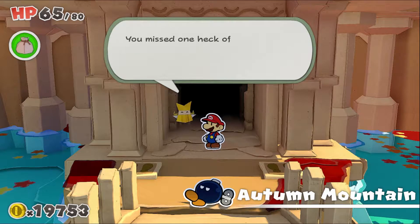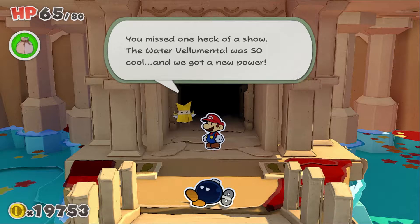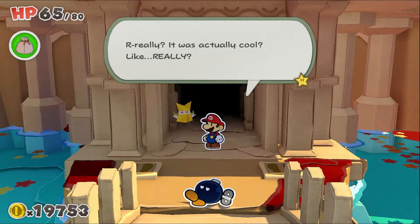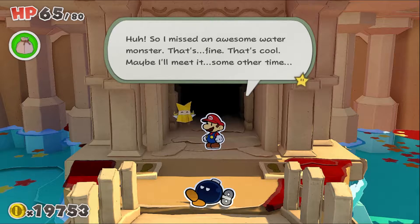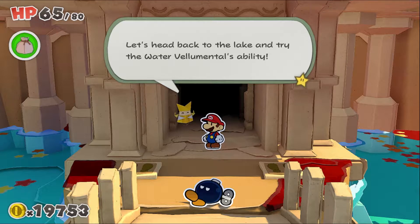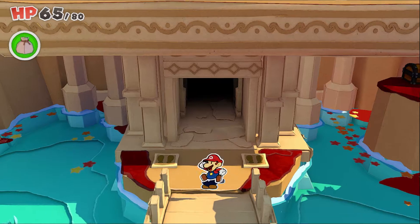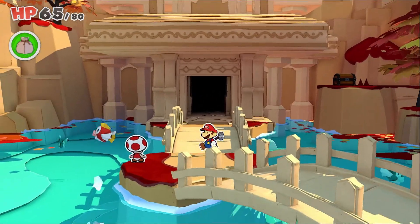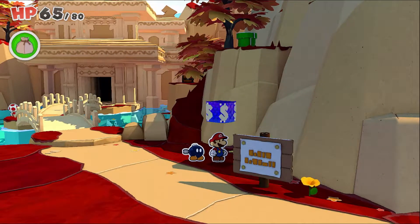Bobby, you really did wait! You missed one heck of a show — the water ability, it's so cool! We've got the new power. It was actually really cool. I did miss an autumn water monitor — that's fine, maybe I'll meet it some other time. Don't worry, you'll see its power in action soon enough. I actually had to sit up in my chair and not lean back because I can't do Bobby's voice unless I sit up — I talk with my chest.